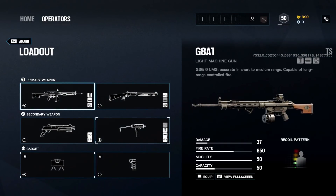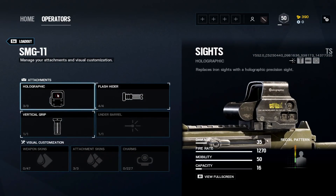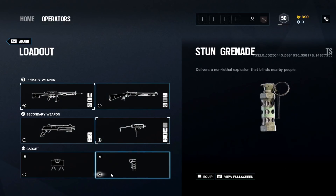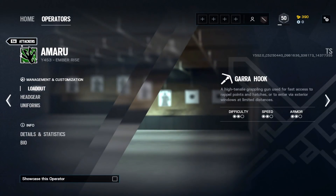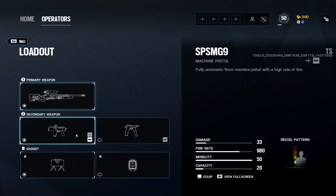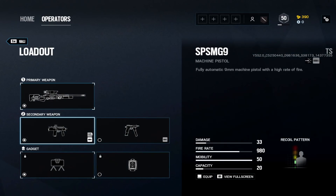Amaru has the G8A1 — same exact setup as IQ's G8: holographic, flash hider, angled. She also has the SMG-11: holographic, flash hider, vertical. Claymore or stun — if you're going to be rushing, stun is probably better, but claymore is a safe pick on most operators.